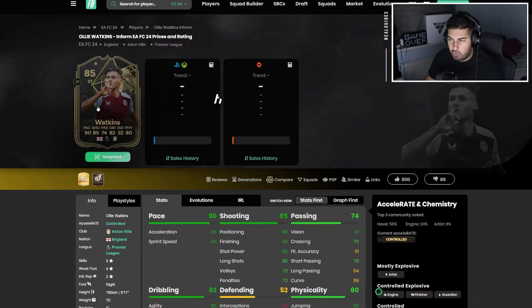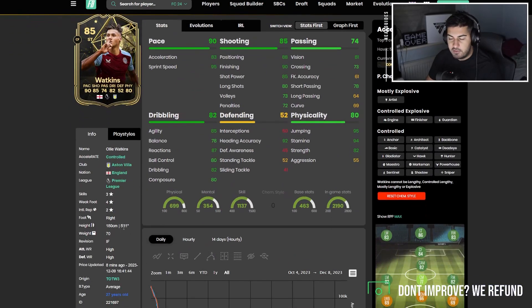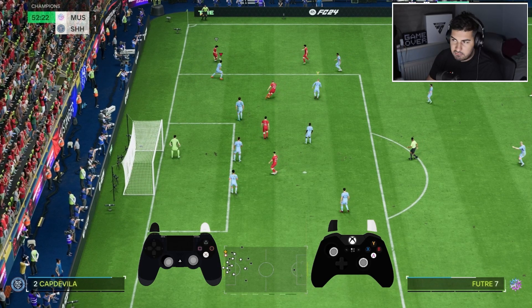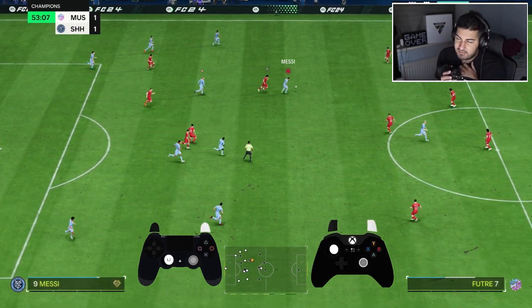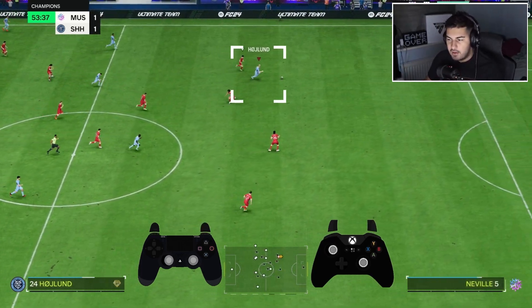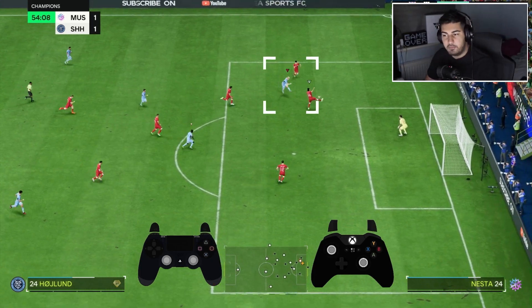Ollie Watkins — and you can still buy the Inform version — is very similar at five-foot-eleven with 94 stamina, 82 strength, and the Rapid play style, though he lacks the aggression. Inform Watkins could be a cheaper alternative. Where Haaland is positioned right now is a fairly unique place. Is he worth 400k? I'd say probably worth around 250k for his value.